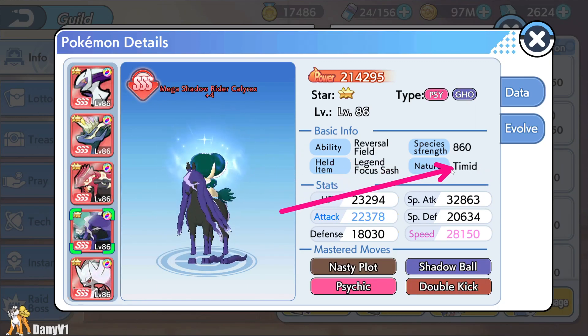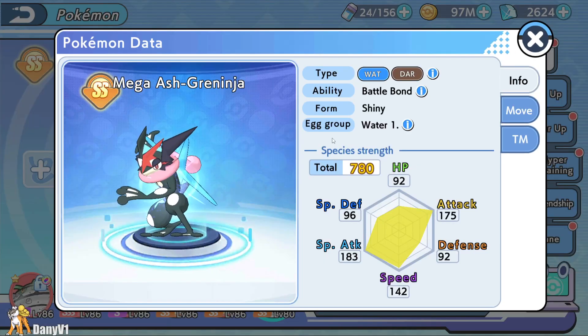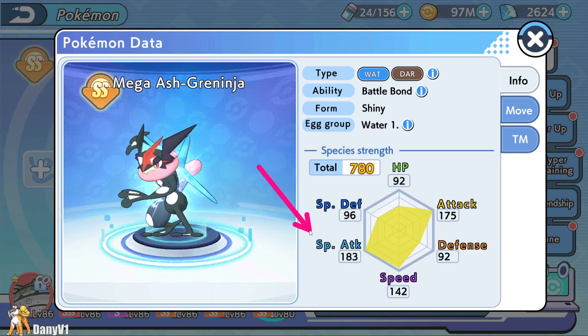For special attackers, you usually want either Timid or Modest. For physical attackers, you usually want Adamant or Jolly. But on Shadow Rider, I would emphasize getting a Timid nature, because if you don't have enough speed, you have the risk of getting outsped by a Mega Ash-Greninja, which has a nice chance of one-shotting the Ghost Rider.